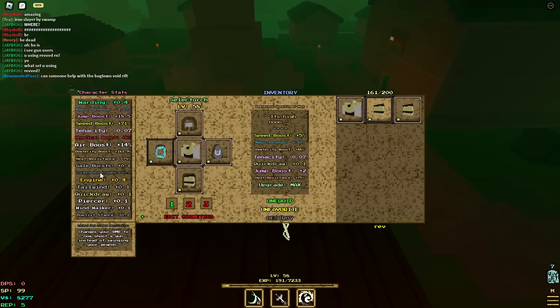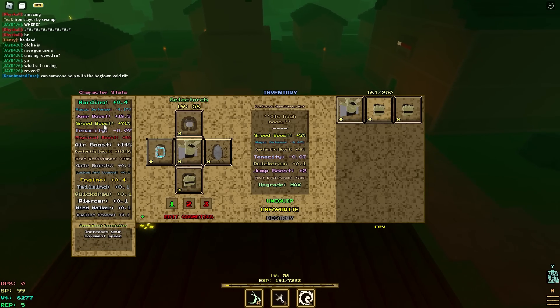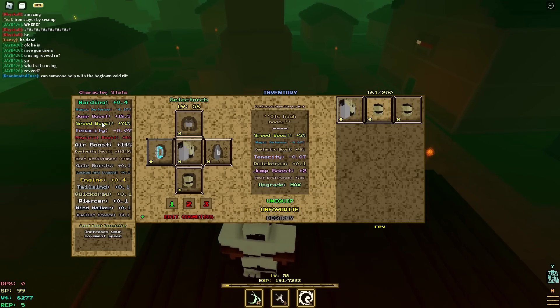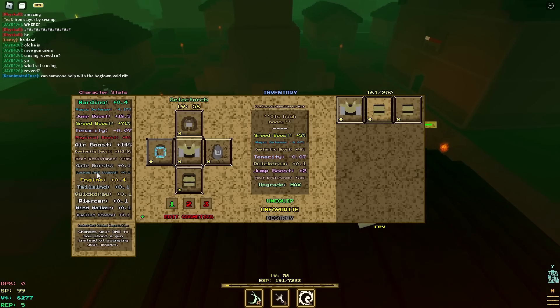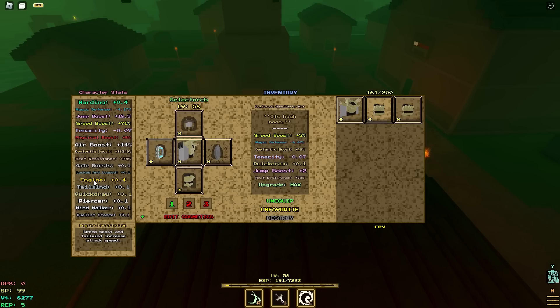That's pretty much how I build: gale burst, air boost — very low. Speed boost pretty high, warding pretty good, jump boost pretty nice. Speed boost is very important for this build because you are running a 0.4 engine. You can run a 0.5 or 0.6 engine — it's all preference. This build is just all around well-rounded. I don't see it getting nerfed because it's too gimmicky in a way — it's not insane DPS, it's not bad DPS, it's just good, reliable, safe DPS.